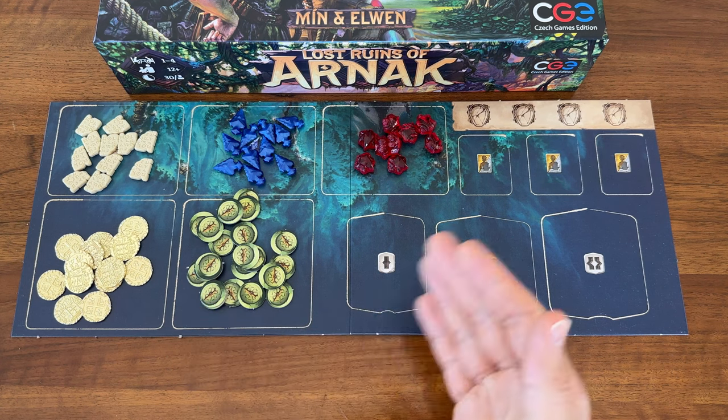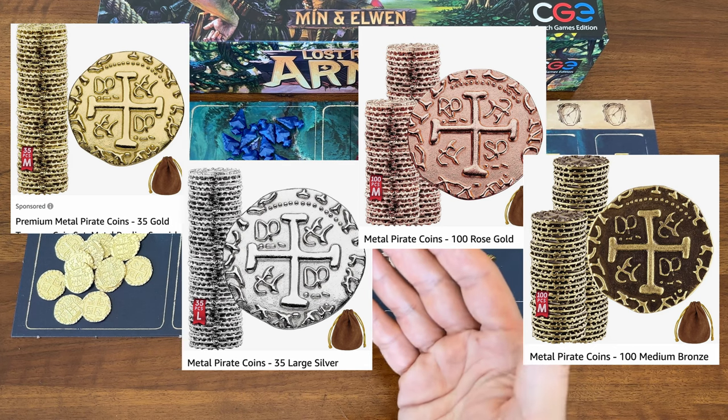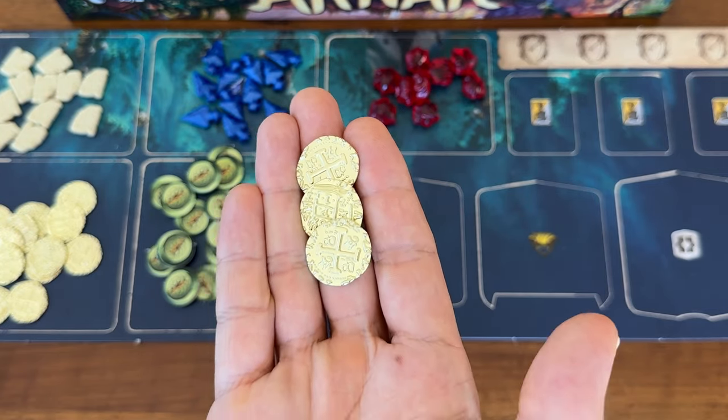These coins come in an array of color options — gold, silver, rose gold, aged bronze, etc. — so make sure you're ordering the color that you really want. I thought the bright shiny gold was the most fitting, so I went with the gold color.